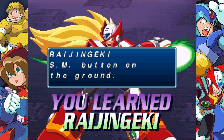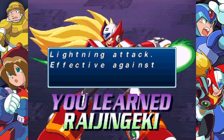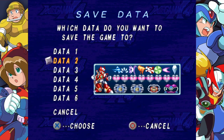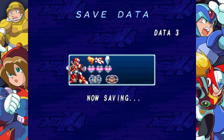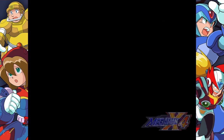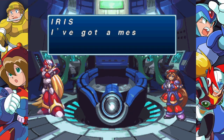And now we get Raijin Geki. You just press the special move button on the ground, and it does a lightning attack effective against distant enemies. Now we have four heart tanks and four moves. We're going through this game in a heck of a good way.